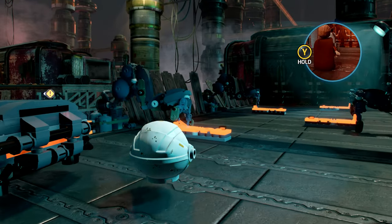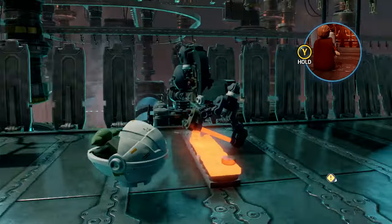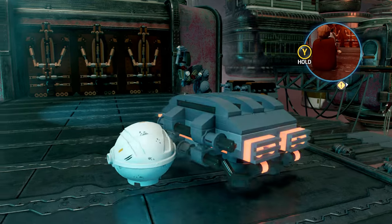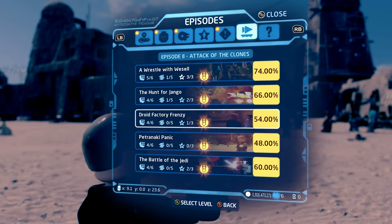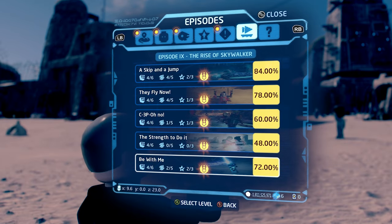Now in this guide, I'm explaining how to play as Grogu. Playing as Grogu can be done on certain missions when playing in free play mode. The missions that I'm aware of that allow this are Droid Factory Frenzy in Episode 2, Attack of the Clones, and Be With Me from Episode 9, Rise of Skywalker.